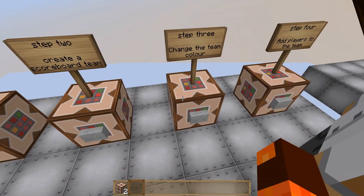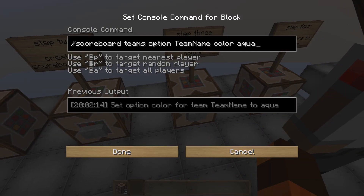This is how to change the colour. So: scoreboard teams option [team name] colour aqua. Aqua could be changed to red. If you type this command in chat and then hit tab, it'll come up with a whole different list of options.